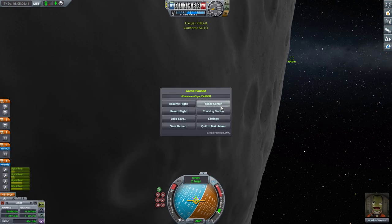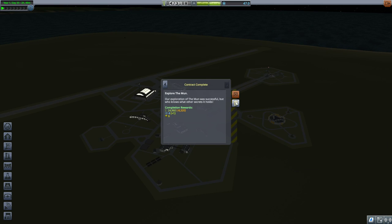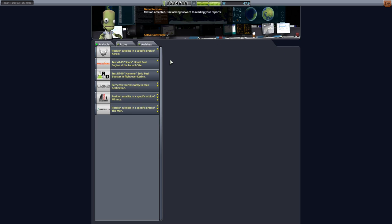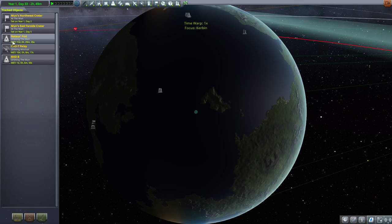I'm going to go to my space center. Because I just did a milestone, I'm going to see what next milestone I have unlocked. This contract is completed. Explore Minmus is the next milestone — that is landing on Minmus. I'm very glad that I didn't land on Minmus before I got the milestone mission. Alright, back to RHD 8. Let's go fly this.